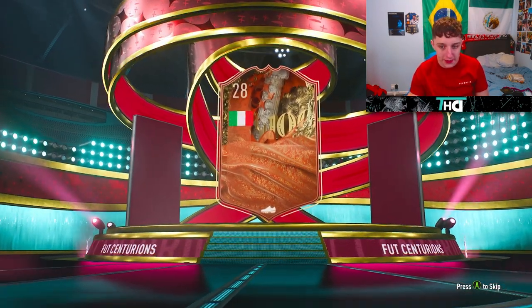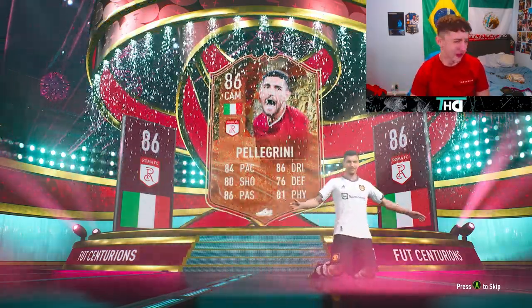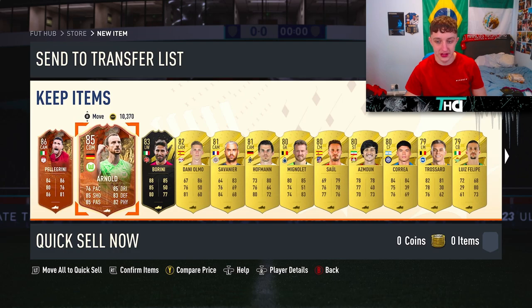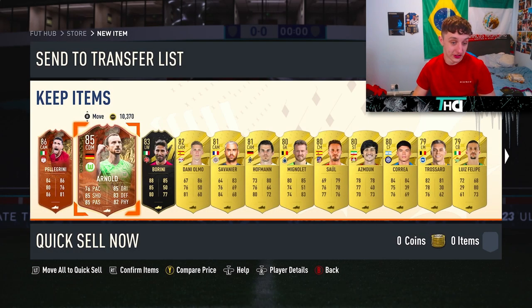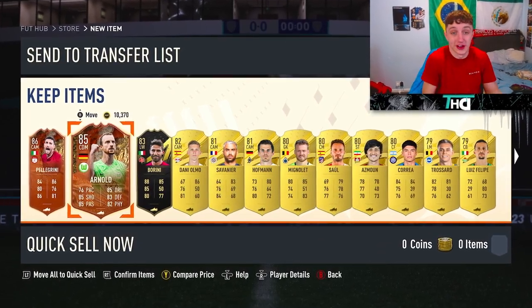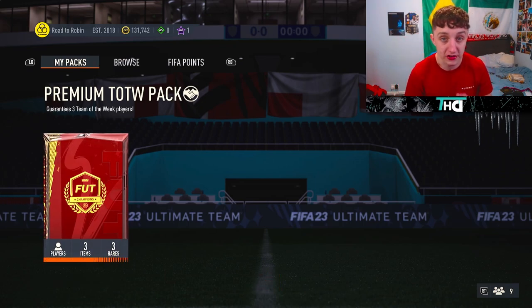Ultimate pack, let's go! We've got one. Italy. I cannot keep up with the amount of promos this game is releasing - Pellegrini. We get a double bubble with Arnold in there as well, who's discard. Pellegrini's not worth very much either - I think we've got two of the worst ones. That's like 30k, so I've got to think of it like that.